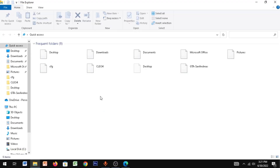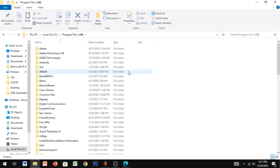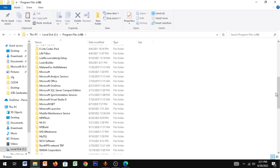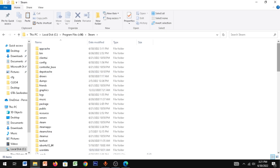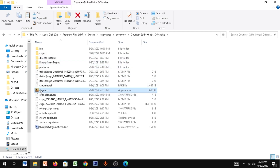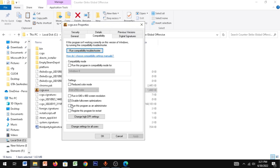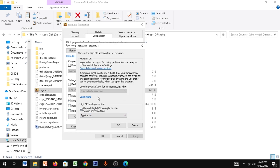For the next step, open up File Explorer and go to the drive where you installed CS:GO. Go to Program Files, Steam, Steamapps, Common, and click on Counter-Strike Global Offensive. Right-click CS:GO, click on Properties, go to Compatibility, and make sure you disable Full Screen Optimizations. Then click on 'Change High DPI Settings' and enable 'Override High DPI Scaling', then click OK.